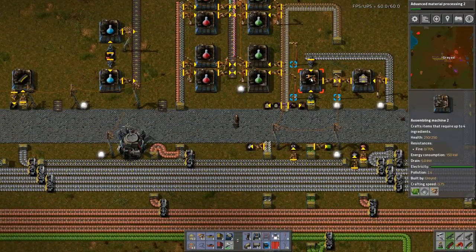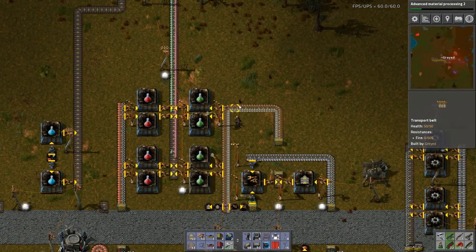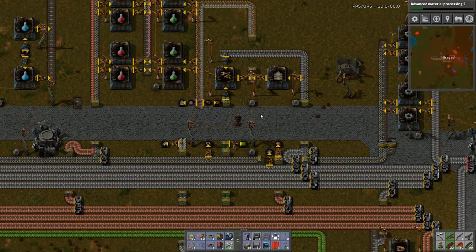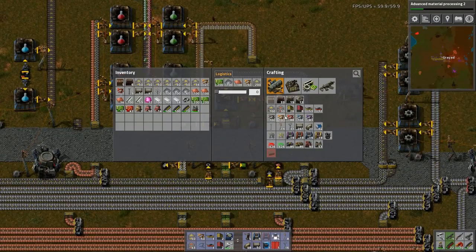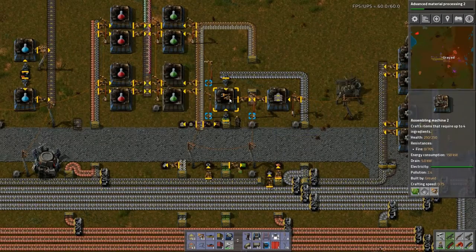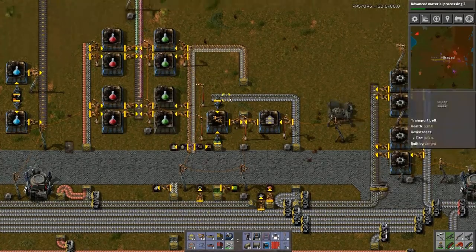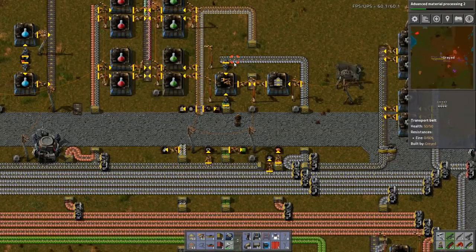I want to make filter inserters. To make fast inserters, I need circuits and iron plate. Basically, what I have right here. I could move this up one, I think, and still get what I want.